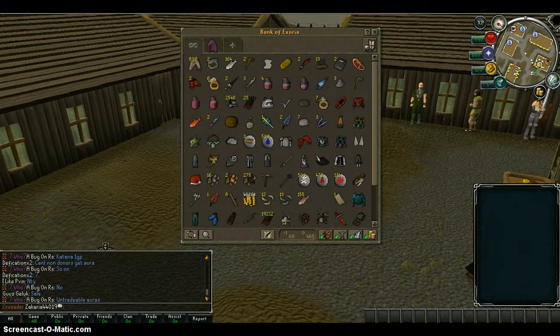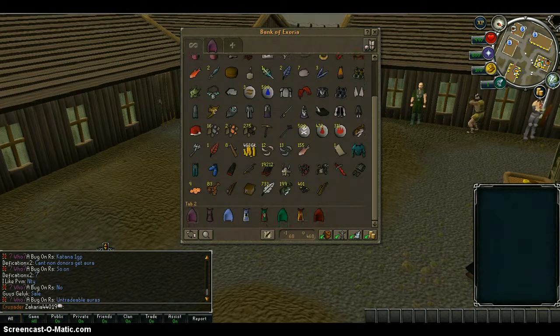I think this is the anti-dragon shield — I don't have the dragonfire shield — so I've got the dragon defender with the Bandos tassets and the chestplate set.